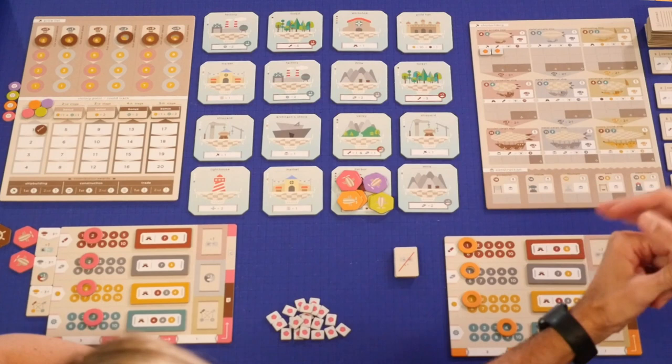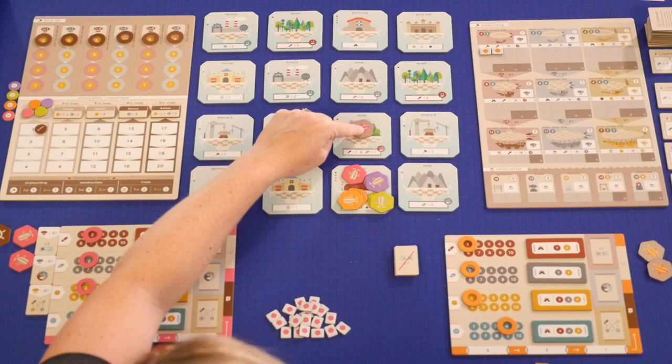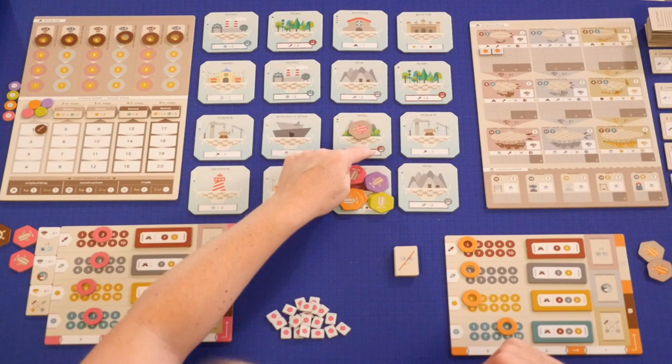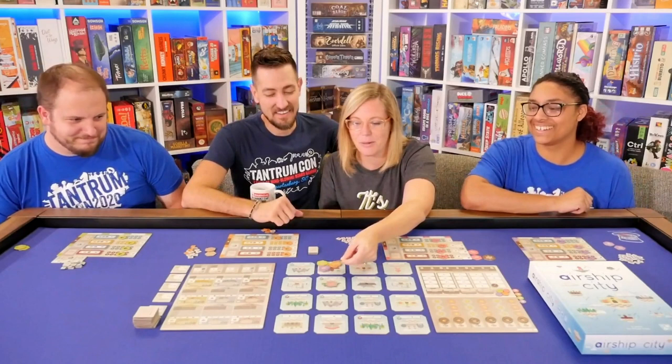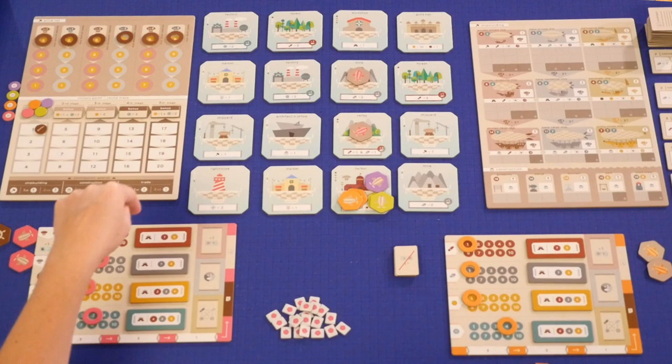I am going to take one of my airships and move to the valley. I'll flip it over so I can keep track of which ones I've moved so far. Each airship is going to move one time, one movement. I get to gain a wood and a metal. Then I'm going to move my other airship — you are not allowed to go on the same space as your other ship. So I'm going to jump up to the mine and gain two more metal.